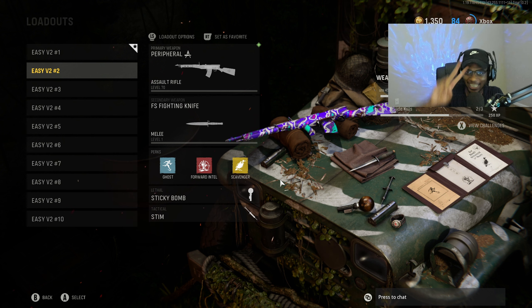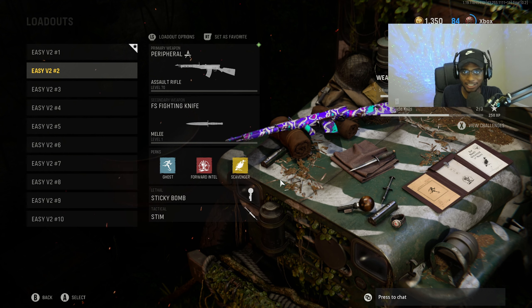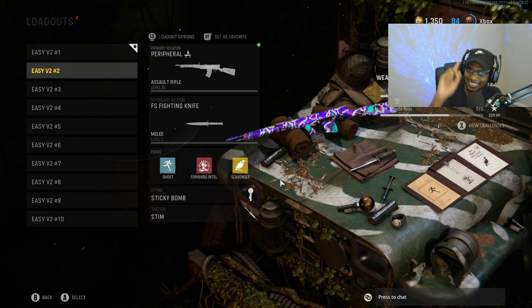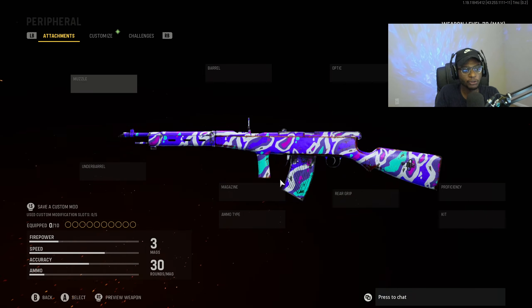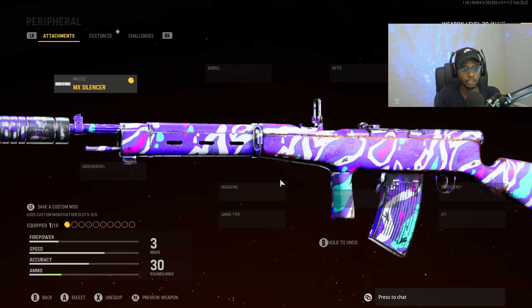For class setup number two, we'll be taking a look at a point-and-shoot laser beam — the Automaton. It's got you covered if you need something very good at any and all ranges and if you are in dire need of a V2 rocket. For the first attachment, we're going to put on the MX Silencer. We're going to be using a stealthy yet long-range approach, allowing us to get behind the enemy spawn, build up a quick and easy streak, and get that V2 rocket secured.